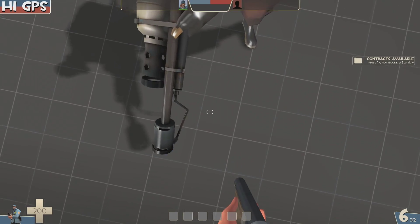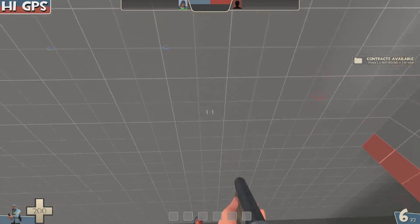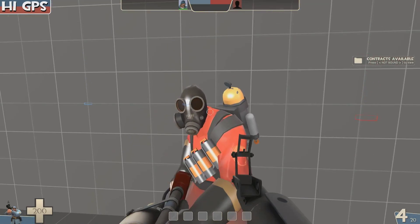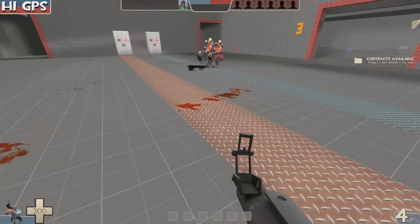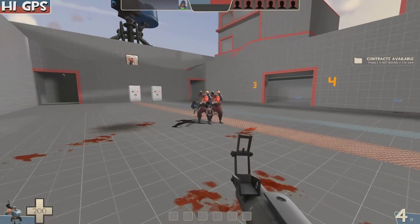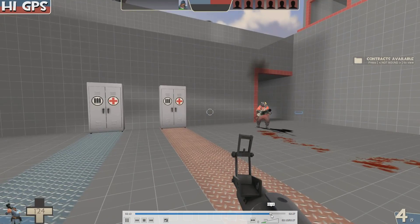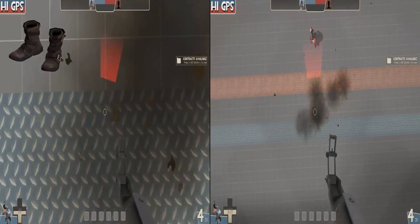If you jump you get knocked back. Now for airblast: this is the normal one without Mantreads - you can see the airblast pushes you pretty far. This is with the Mantreads - keep in mind I'm not moving forward at all - and if I would have moved forward I'd have been standing exactly where I was. For pyros you need like four, five, or six pyros to actually deal with this.